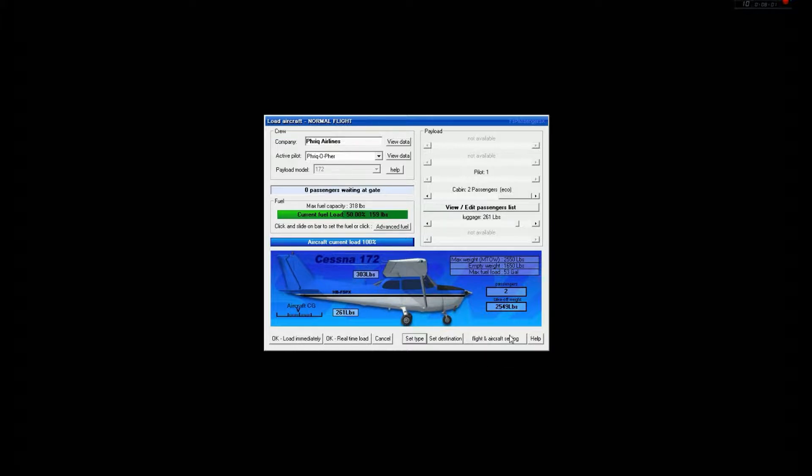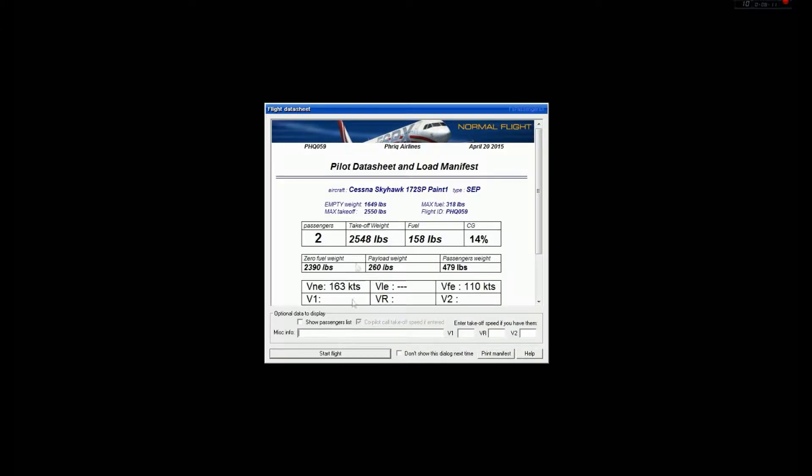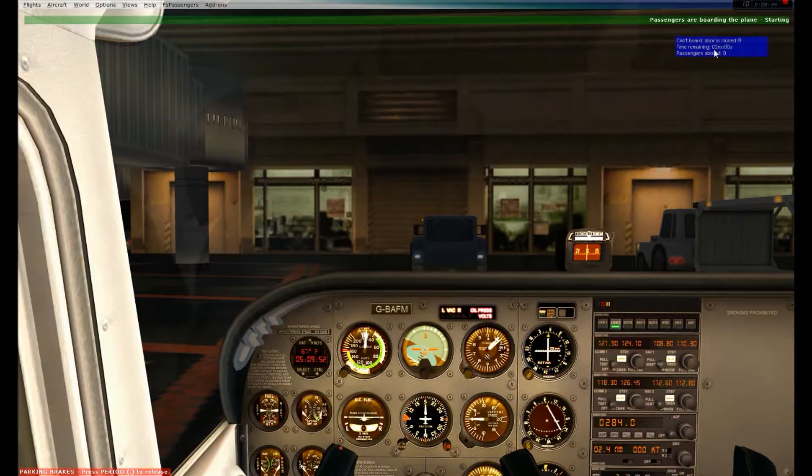The speeds might be a little different because I am at 100% weight. Also, you can see my center of gravity — instead of the normal 10%, it's at about 14%, but it'll be alright. I'm going to go ahead and start the flight and open my cabin doors with Shift+E. We'll see that my passengers are boarding. With that, I'm going to go right away into my startup checklist as they board. Engine propeller area clear — all clear. I don't want to chop anyone up with my rotating propeller.